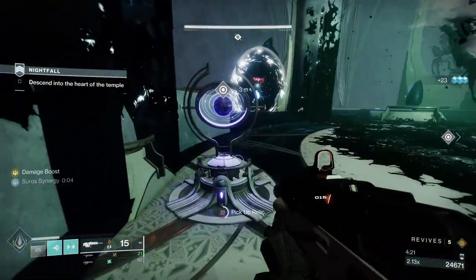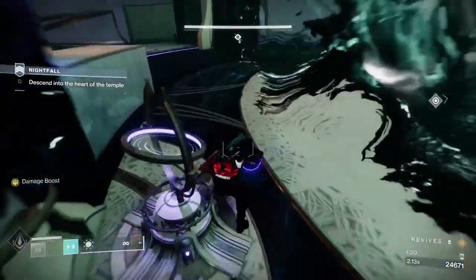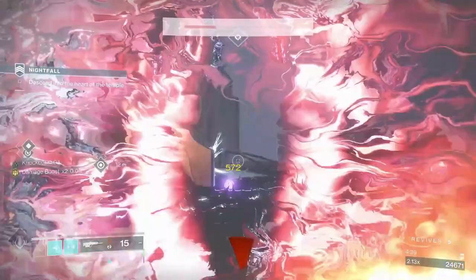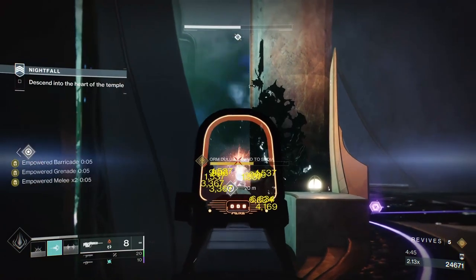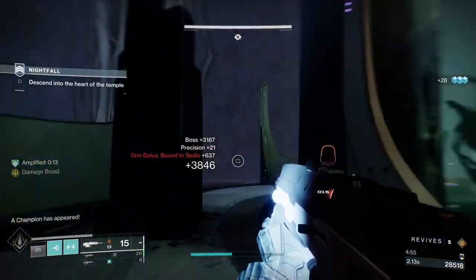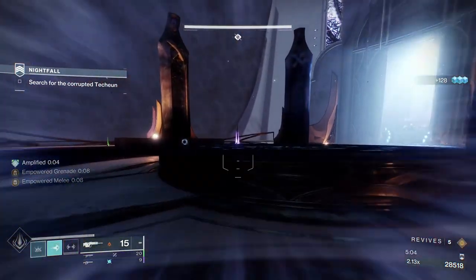I know a lot of people don't like this part of the strike and I get it — I don't like the strike really. For that first wave of adds, where I was picking up the orb, you are actually about as safe as you can be in this area when you're behind that cover where I was standing. Then it's about juking the major — the guy that throws the axiom bolts. Keep him on the opposite side of the arena from you, but make sure you rotate until you're close to where the adds are going to spawn, which is to the right of the main terminal.